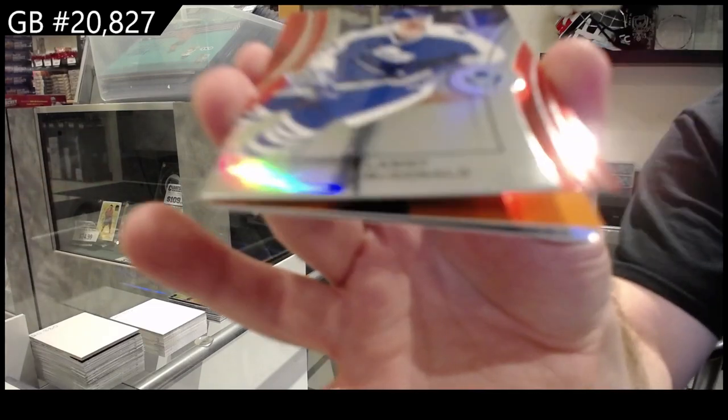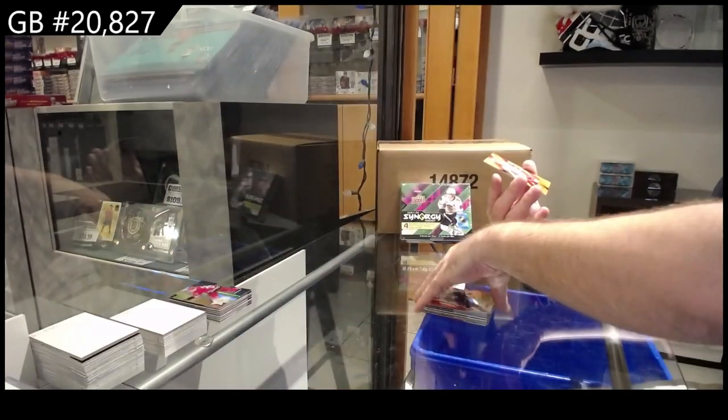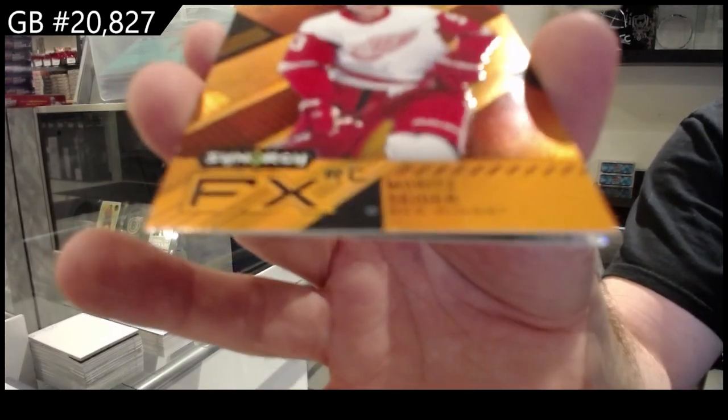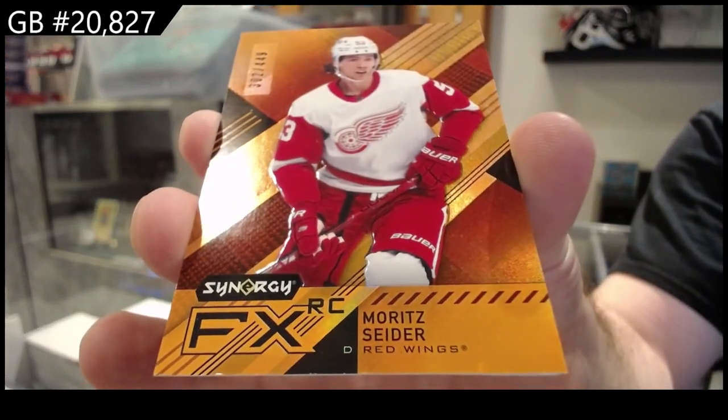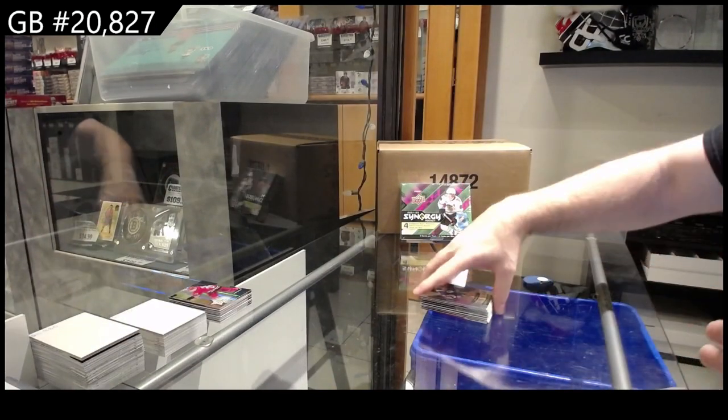For the Maple Leafs, Lanny McDonald — did they interview Dubas after, out of curiosity? 449 FX rookie of Cider for the Red Wings, and a Brilliance of Point for Tampa.